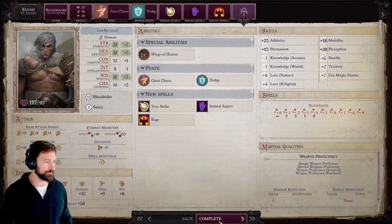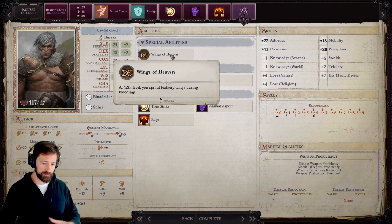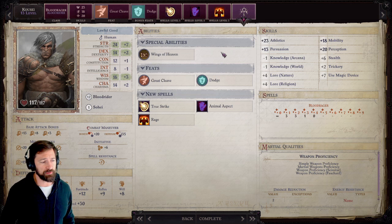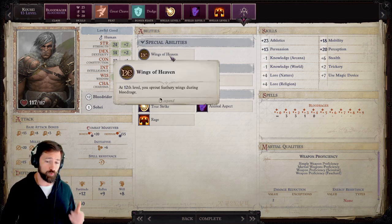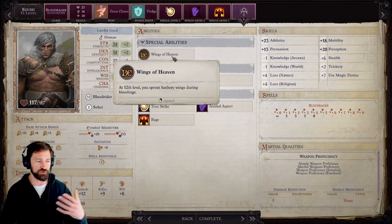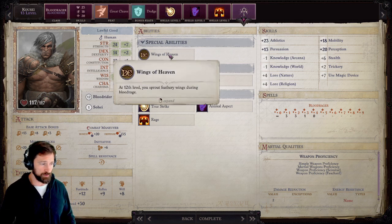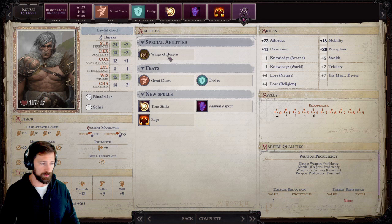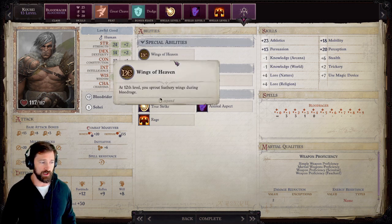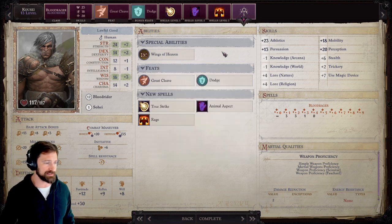At this point — around level 12 — we would have Second Bloodline and pick up that Serpentine Elasticity, where we get an additional five feet of reach when Blood Raging. For our Celestial Bloodline ability, we pop Wings when we Blood Rage, which gives us a +3 Dodge Bonus, immunity to Trip, immunity to difficult terrain, and immunity to ground effects. So this is a nice little bonus.